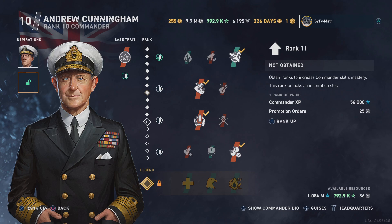I need 25 promotion orders. In the bottom right you'll see my availability — I have over 1 million commander XP, and 792,000 spare XP I can convert to commander XP if needed. I also have 36 promotion points, so we're going to go ahead and promote Mr. Andrew Cunningham.